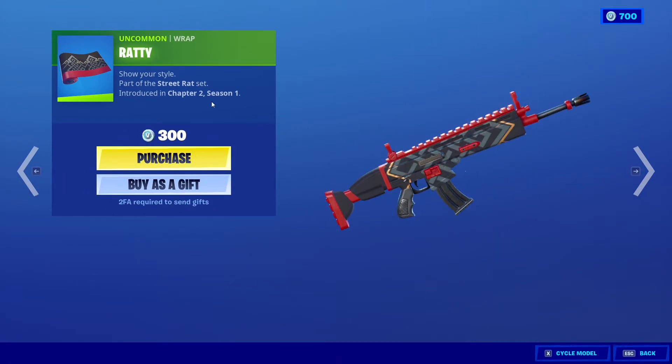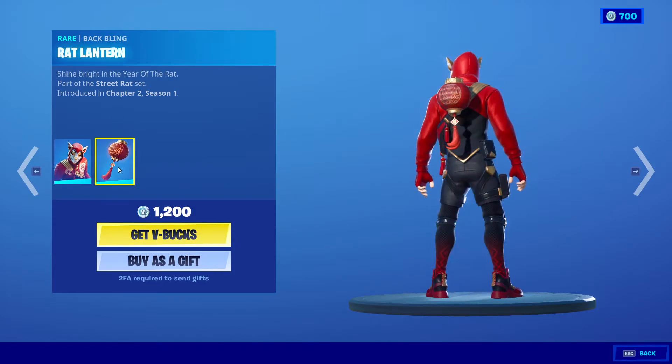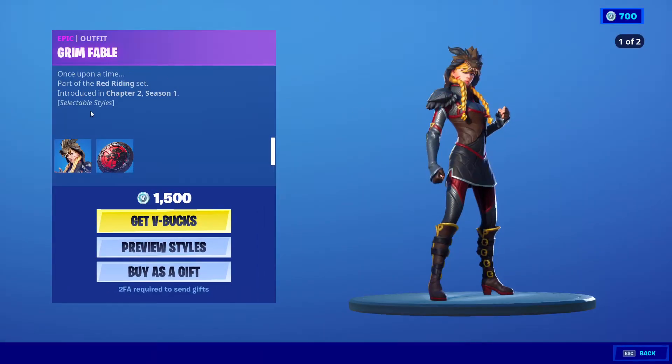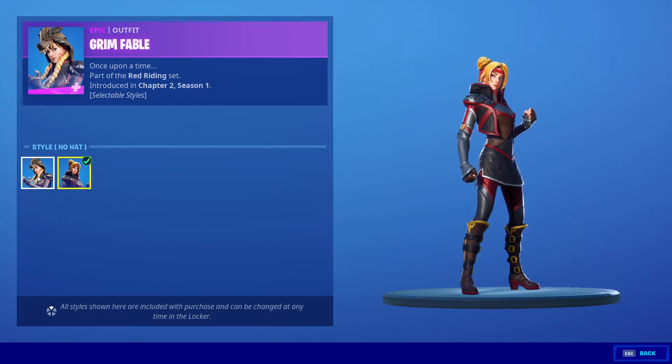And we got Ratty, 300 V-Bucks. We got the Swift with the Rat Lantern, 1200 V-Bucks — cool skin, cool mask, cool everything. We also got Green Fable with the Pack Leader, 1500 V-Bucks, two styles.